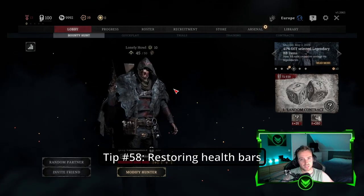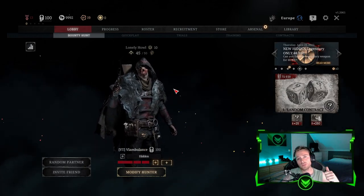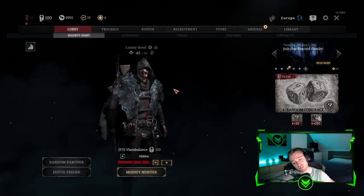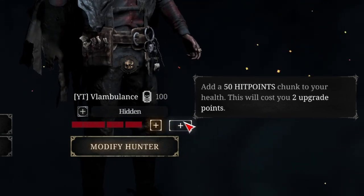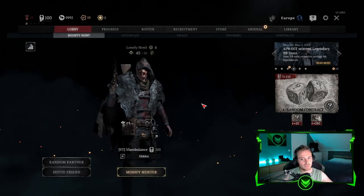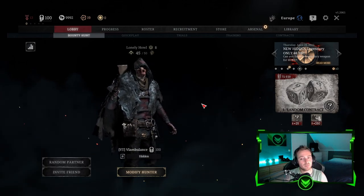Tip number fifty-eight: There are actually two ways of getting your health back once it's lost in a match. One is by banishing the boss. Number two is after the game itself — you can just buy it back with upgrade points, and you can even choose if you want a small bar or a big bar. It's completely up to you if you want to get your health bars back in-match or choose your health bars after the game in the main menu.